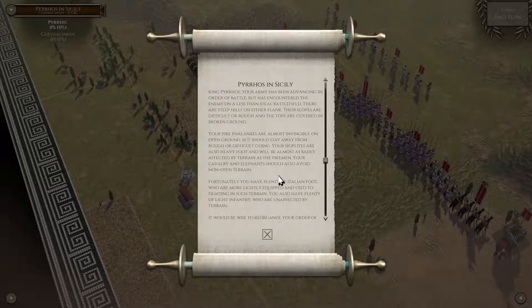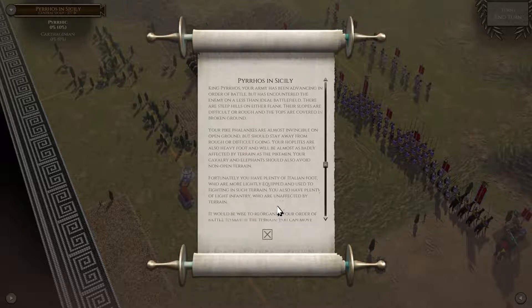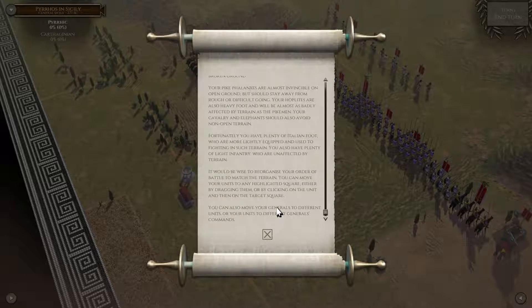Your hoplites are also heavy footed and will be almost as badly affected by terrain as the pikemen. Your cavalry and elephants should also avoid non-open terrain. Fortunately, you have plenty of Italian foot who are more lightly equipped and used to fighting in such terrain. You also have plenty of light infantry who are unaffected by terrain. It would be wise to reorganize your order of battle to match the terrain.